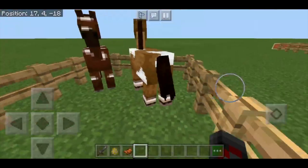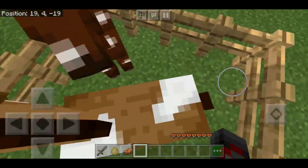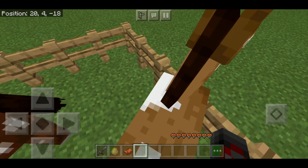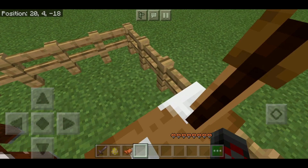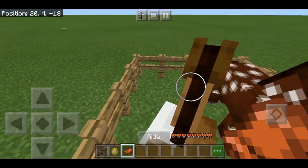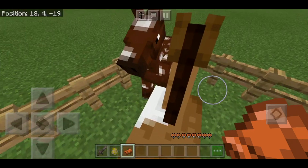It's also important to note you shouldn't be holding anything in your hand while taming. If you hold something it can interfere with the taming process, especially an item like a sword or a saddle. If I was holding a saddle, it would just instantly take me off. But once I tame it, you'll see the hearts come up on the side and you can see it doesn't knock me off.